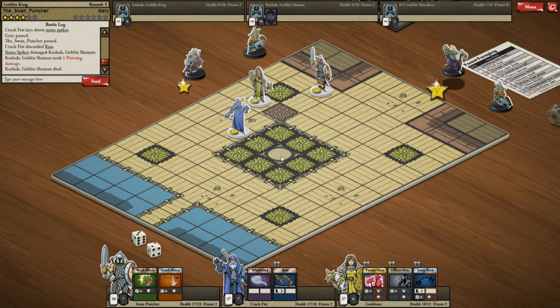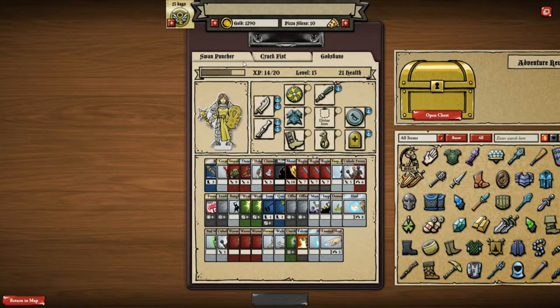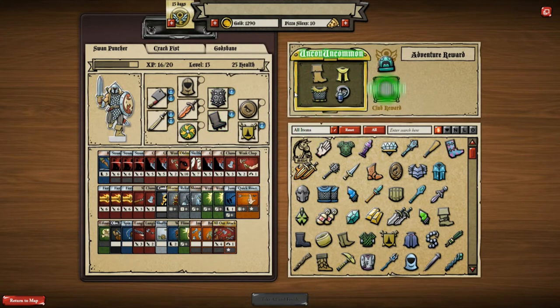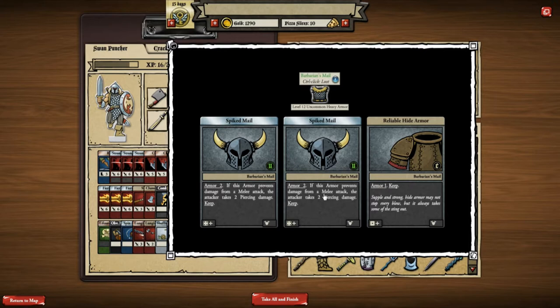I've done more damage doing it the other way around actually. Spark Spikes him — hopefully he can't move. No he can't. Pass, done. That was fairly simple — it worked very well that I managed to split them successfully. They were trying to fight me around corners and I was able to break the line of sight between the king and his medic. Some interesting loot drops — oh, that looks interesting, just something to sell.